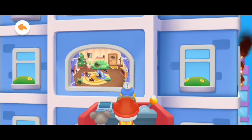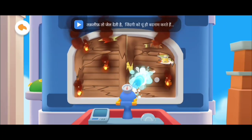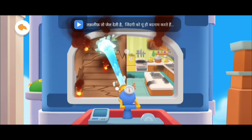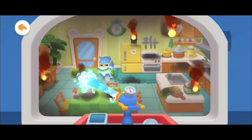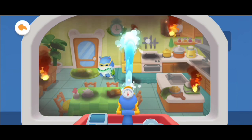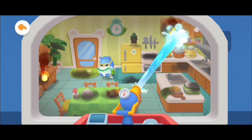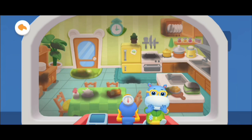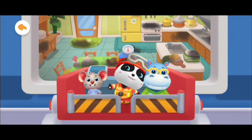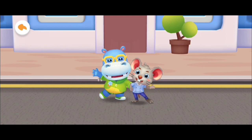Slide the joystick to extinguish the fire on the other side! All fires have been successfully extinguished. This is a perfect rescue. Kids, remember to cover your mouth and nose with a wet towel and find a safe place to wait for rescue when a house is on fire. Bye!